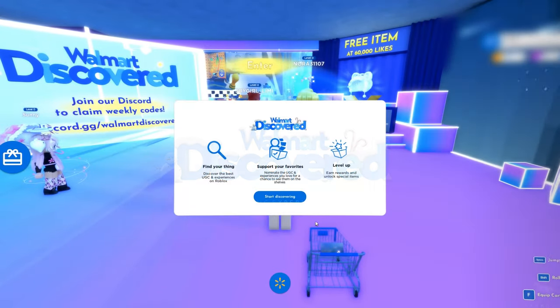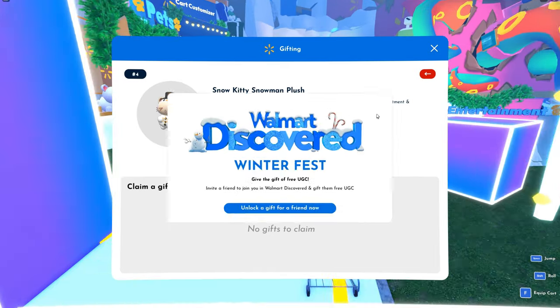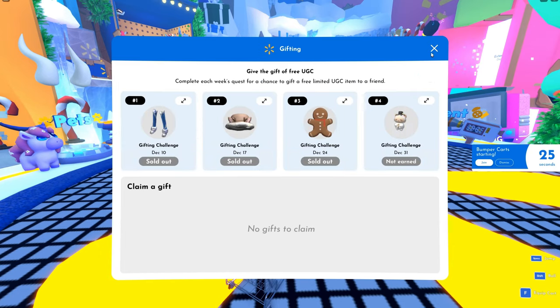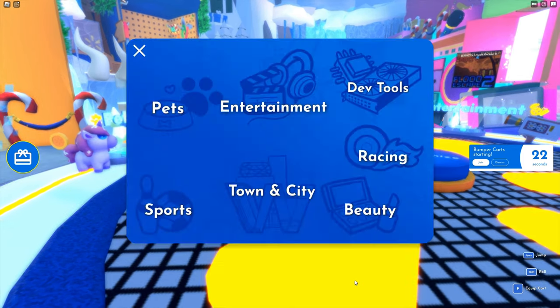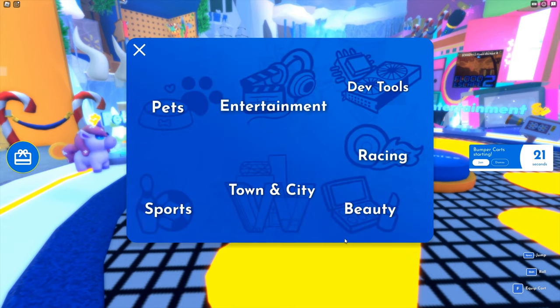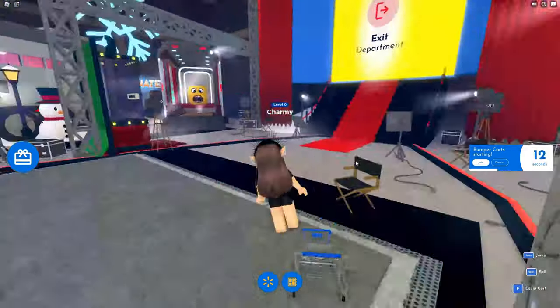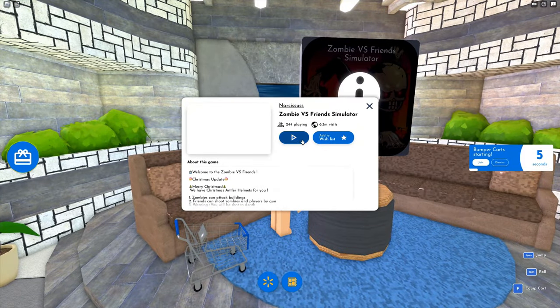Firstly, go to the town and city department and play for one game for 15 minutes, and then from the entertainment department the same 15 minutes. To get there, you need to press this button and then press the map button. Press the needed department and you'll get teleported. After that, choose any game you want to play, and after 15 minutes rejoin into the Walmart experience.